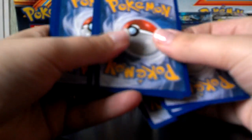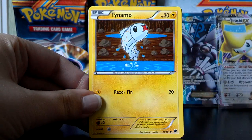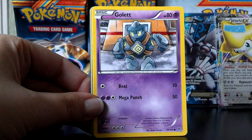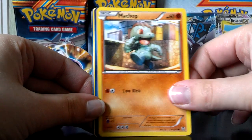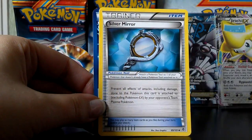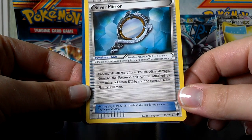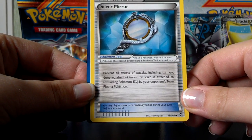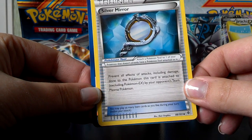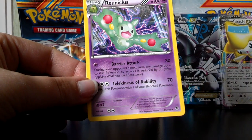I am hoping at some point to get an Ultra Rare Rare Candy — a Secret Rare. That'd be cool. Here's Druddigon, Tynamo, Shelmet, Gullet, Machop, Ursaring, Plume Fossil. Silver Mirror — it's actually a new item card. It prevents all effects of attacks, including damage, done to the Pokemon this card is attached to, except from your opponent's Team Plasma Pokemon. Here's a Reverse Plasma Energy — very pretty — and a Reuniclus Rare.